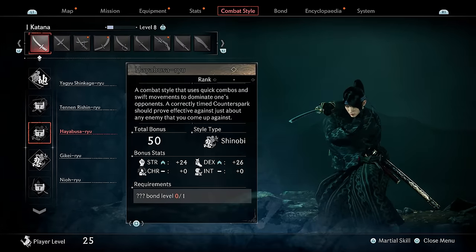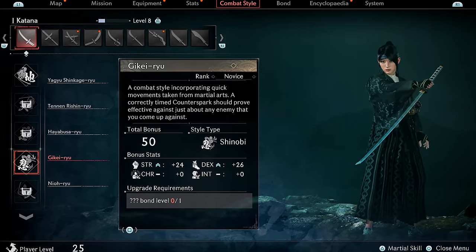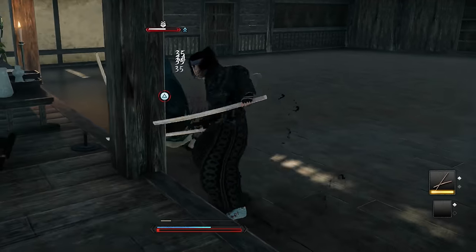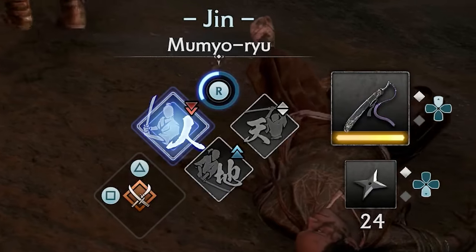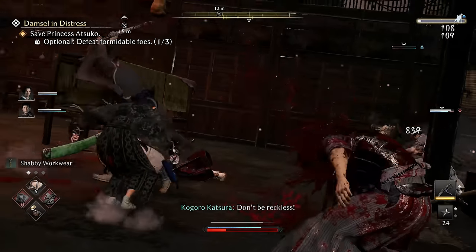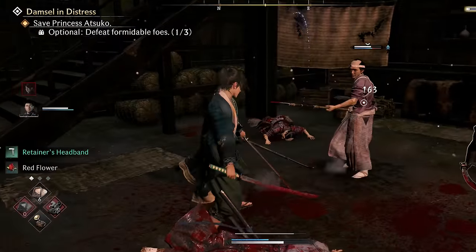There's a fourth combat style too, and this one's special because unlike the others, it's weak against all weapon types, but it has a devastating selection of martial skills which you can use on opponents. Martial skills are activated by holding R1 before attacking, and to switch styles during combat, you hold R1 and move the right stick to select. The icons that appear above enemies also tell you which style is most effective against the enemy you're locked onto. You can unlock new combat styles by defeating fugitives, progressing the story, and forging bonds with characters throughout the world.